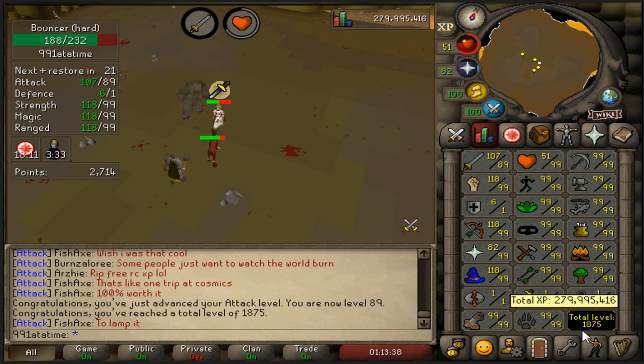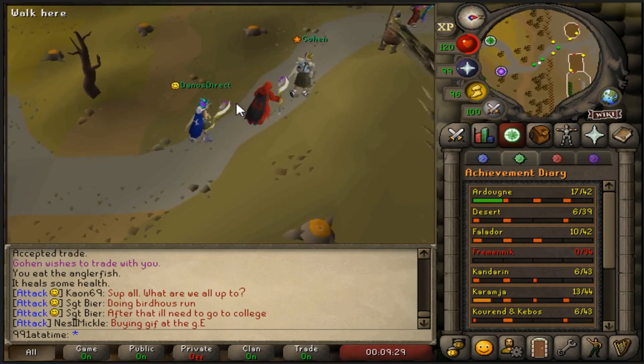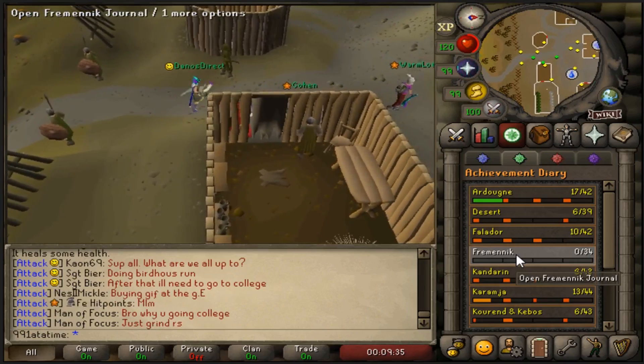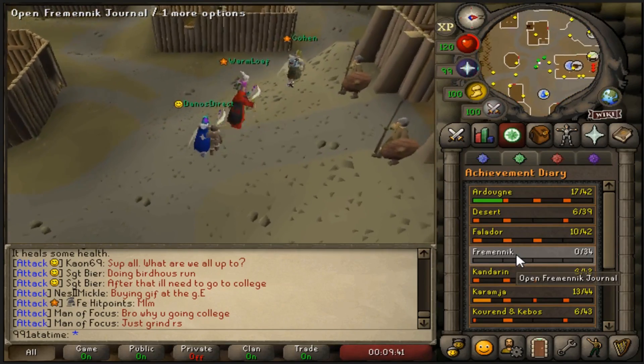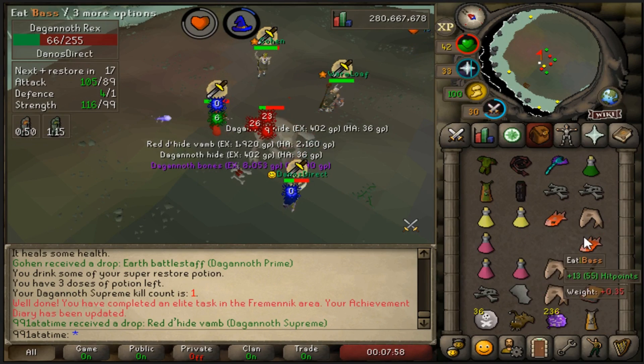Since I can't kill 1,300 dark knights for the Falador elite, I am going to kill all three dagannoth bosses for the Fremennik elite with just some noobs from the clan chat. Completed an elite Fremennik task!